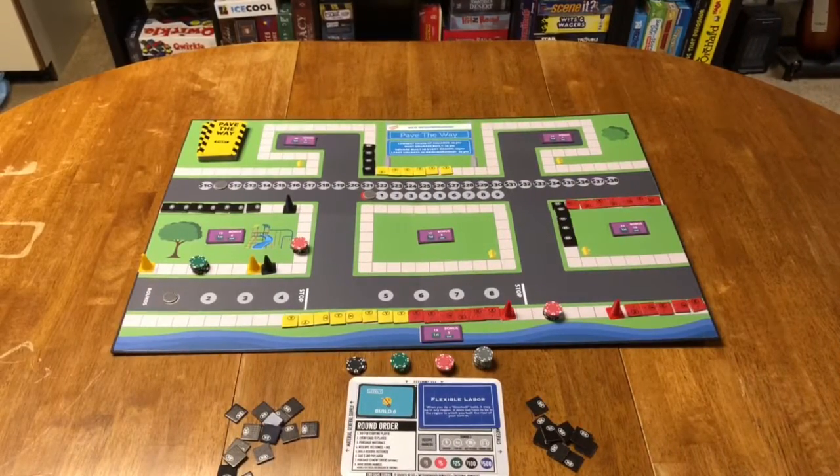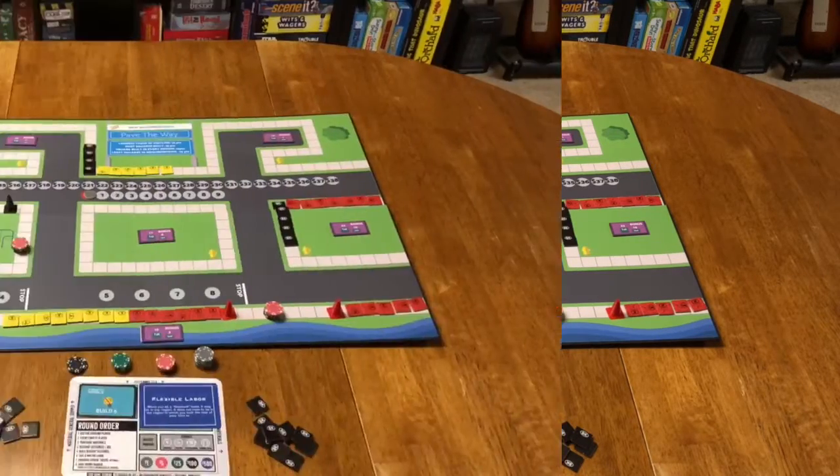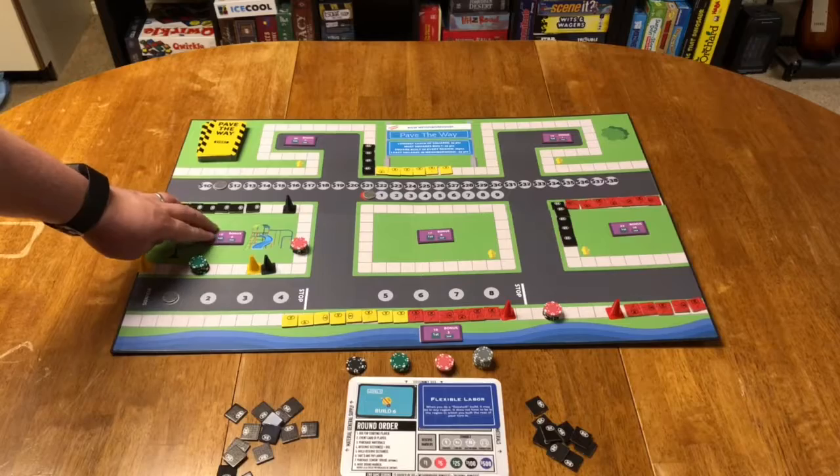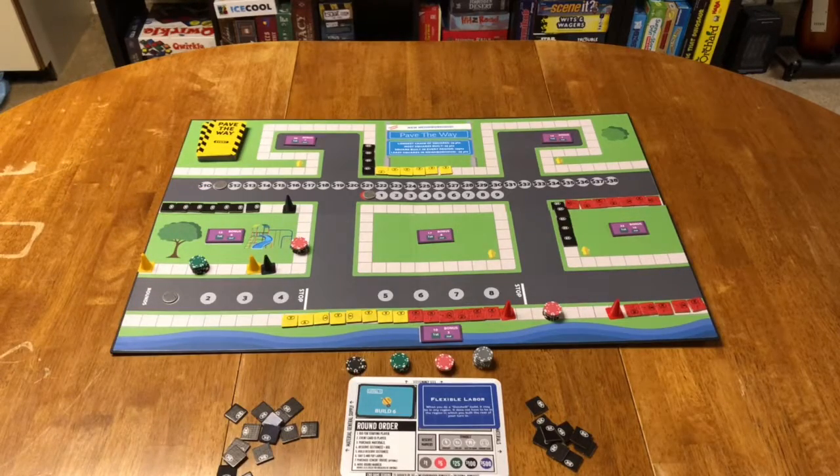Over the course of the game, the board will fill up more and more with these cement tiles. It has two game end conditions: one is at the end of eight rounds, or it can end sooner if a certain amount of tiles are built depending on the number of players. Your points are the money that you've collected, as well as various regional bonuses based on who contributed the most cement when a region is completed. There are also neighborhood bonuses based on who has the longest chain of squares built, who has the most squares built, and who has squares built in the most regions.